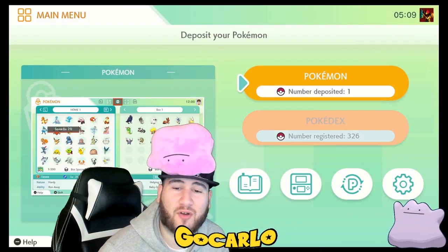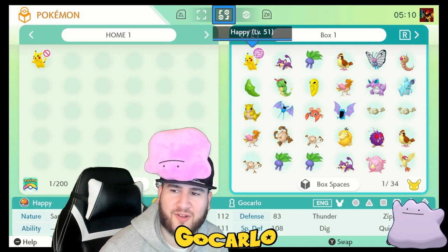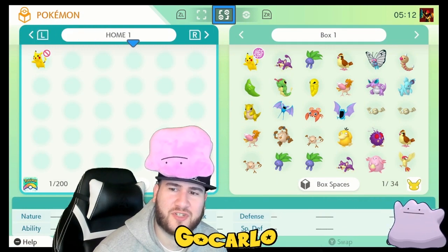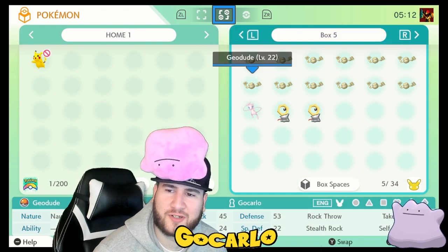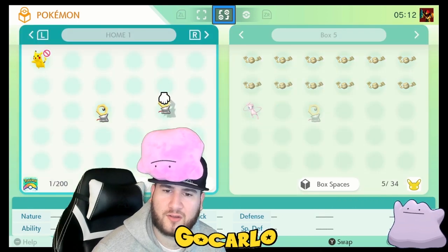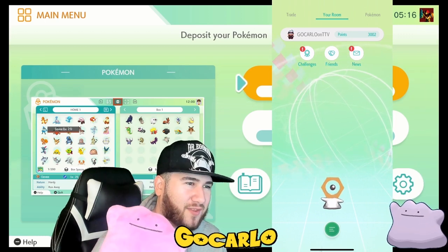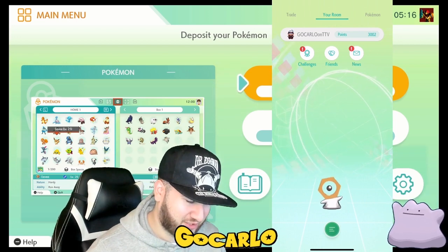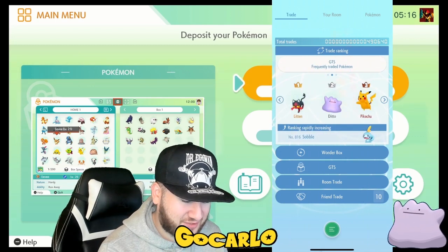Now we're back in Pokemon Home. This is the save file of Let's Go Pikachu that I was using, and these are all the Pokemon that I had in Let's Go Pikachu and Eevee. This is the save file that we just caught the Meltans in. Now that we did all that work, I can take Meltan and put him in Pokemon Home. So here's Meltan — he's the first Pokemon that pops up. I can transfer him to Pokemon Sword and Shield, but I have something else in mind. We're going to check out the GTS — that stands for Global Trading System, at least that's what I think it stands for.